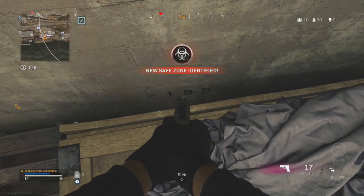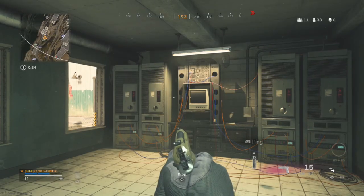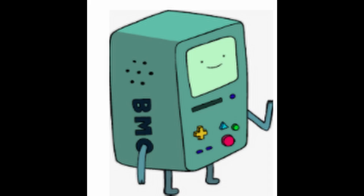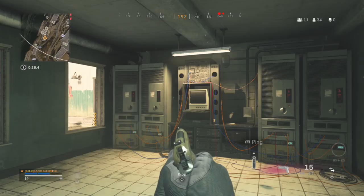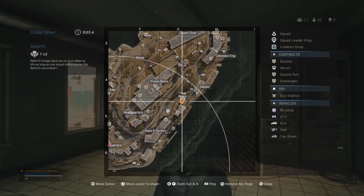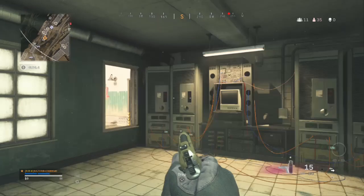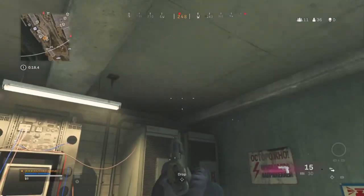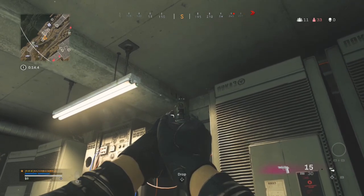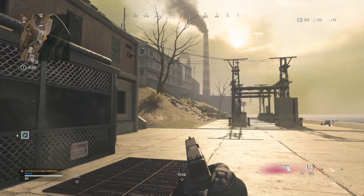Come into the little corner cubicle, stand on top of the wooden crate, and look down for the code. Number seventeen is called BMO — yes, like the adorable character from Adventure Time. Head to the building next to the red roof building between Nova 6 factory and harbor, go to the bottom floor, head all the way to the back, look up, and you'll see the code.